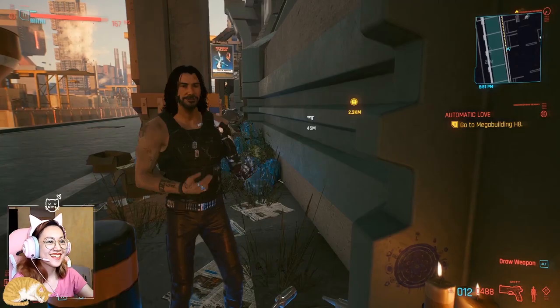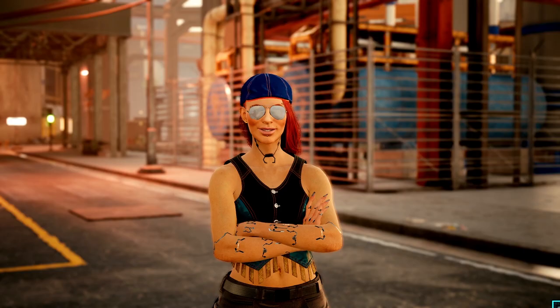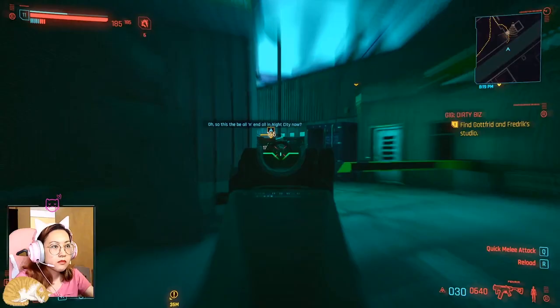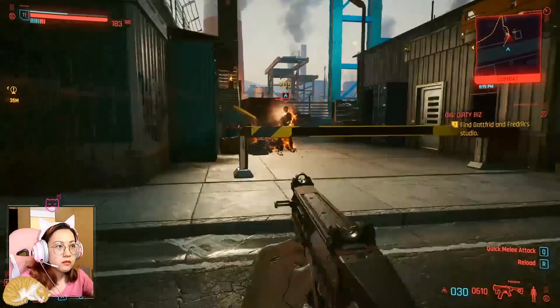After getting the Fenrir, wish the other monk well and blast your next enemies away with your new powerful weapon. It's perfect for those going rambo with builds focused on high Reflexes. Even with a different build, you'll surely enjoy this OP gun. Make sure you have some spare ordinary submachine guns in your inventory, don't disassemble them all, and remember to craft ammo regularly — especially if your build focuses on crafting.